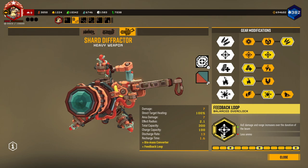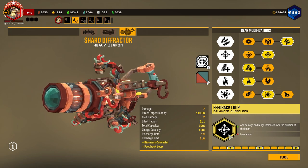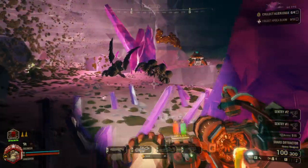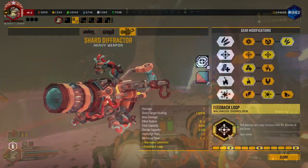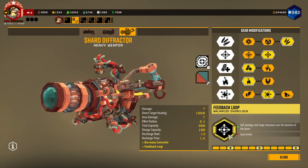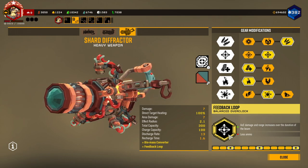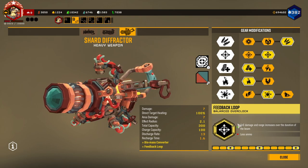I really love this overclock. When the Shard Defractor was coming out, the Feedback Loop was glitched in the beta testing. Basically, what Feedback Loop does is its AoE damage and radius increases as you shoot the beam for a longer period of time. But in the beta test, it was already at its max damage and max radius the moment you shot it immediately.